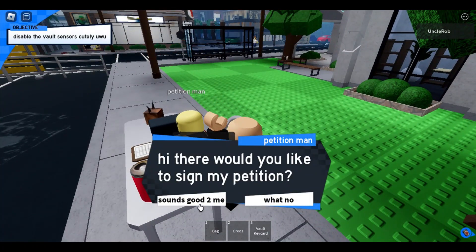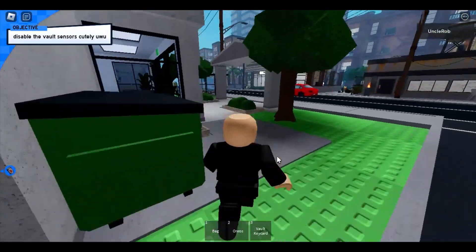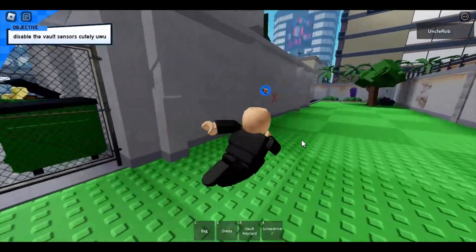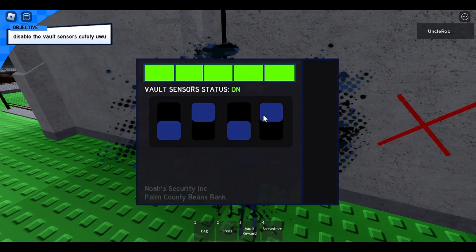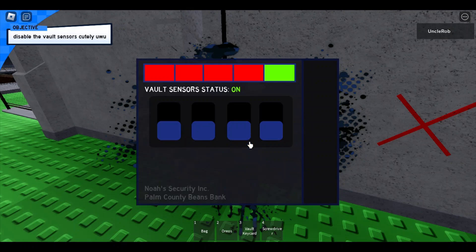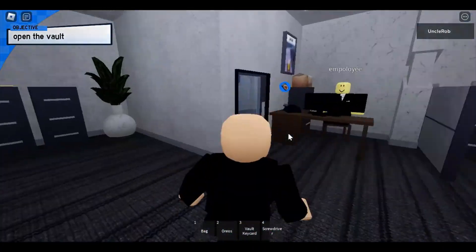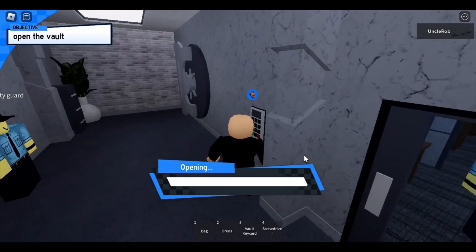That sounds good to me. Where did I find that screwdriver? Oh, I think I know where I found it. There it is! I know I found it somewhere last run. Let's go over here. Did I do it? Off — no, off — no. There we go! We can now open the vault finally. I'm just gonna run for it. There we go. We're opening it. Let's go — we did it!